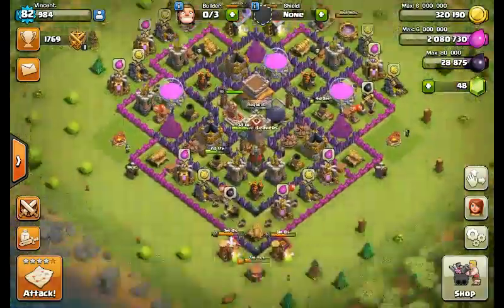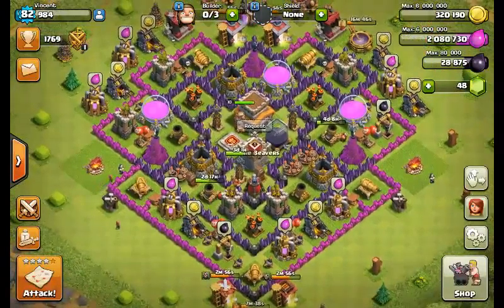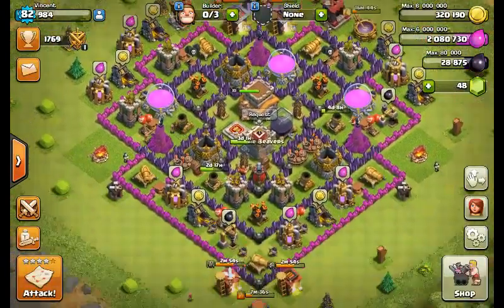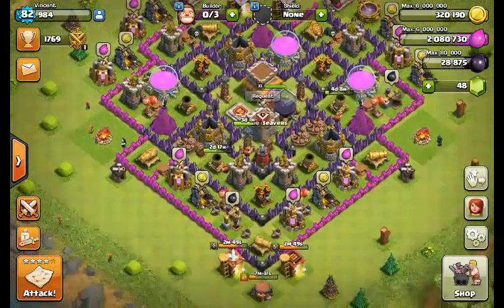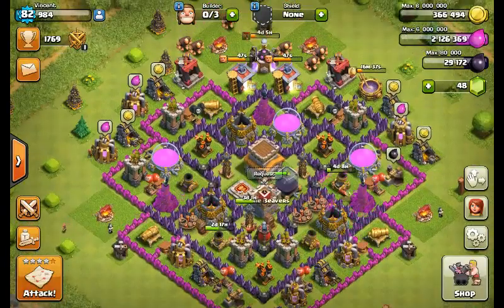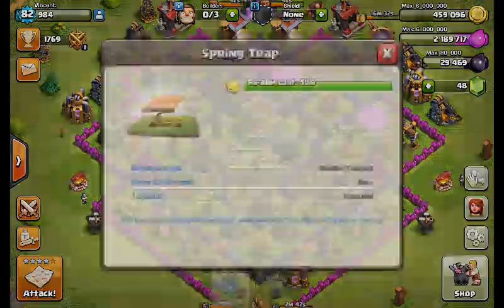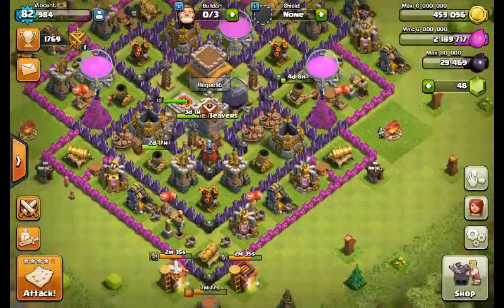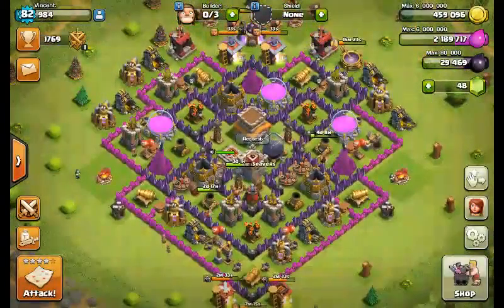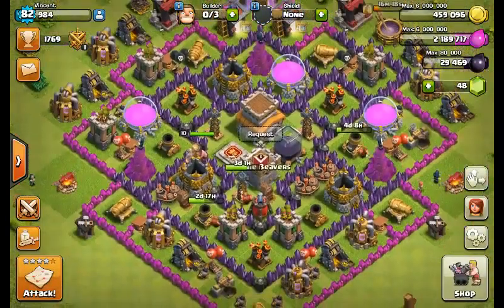I feel very bad about my hog rider raid and I'm pretty sure I'll never do one again after how badly I did. I had no idea how I failed so hard — the wizards in the clan castle shouldn't have killed that many troops. I put in a heal spell and they still just killed everything. I wasted a ton of elixir for nothing.